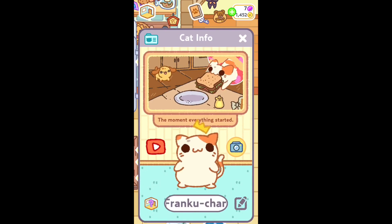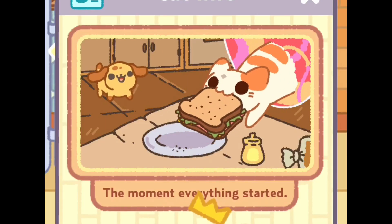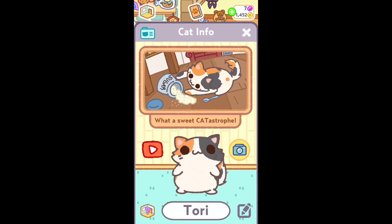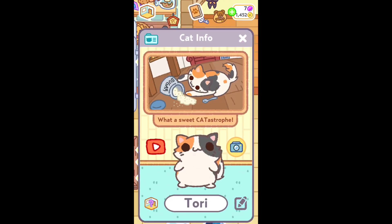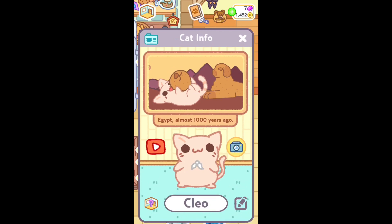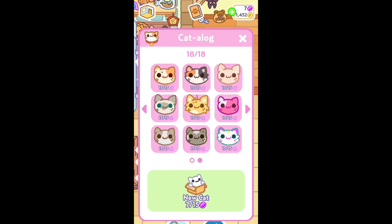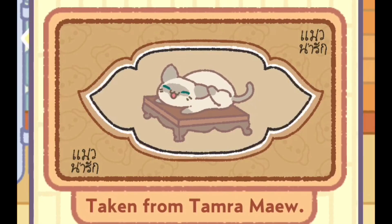Those puzzle pieces complete a cute picture of each cat and they're called mementos. Here's one. Here's Guapo. I named him Frankuchon the moment everything started — definitely a homage to the Kleptocats video. What a sweet catastrophe. Tori. Oh, that's so cute. And look at this: Egypt, almost 1,000 years ago. Wow, so that's why those sphinxes look like that.